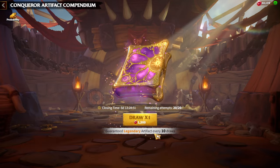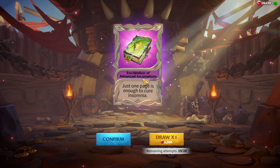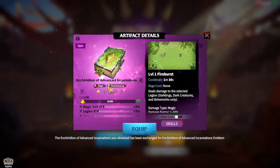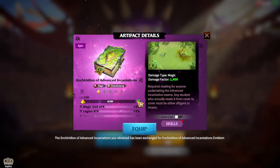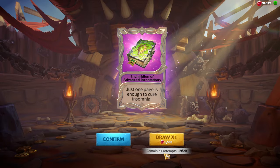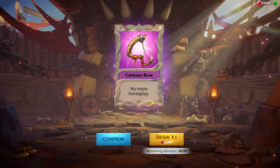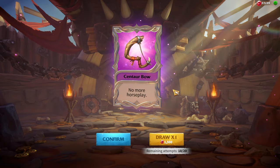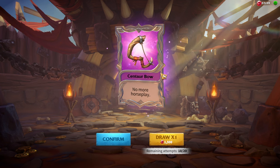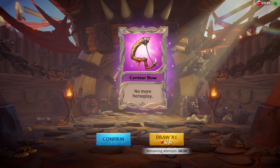First pull is an epic: Advanced Incantations. That's a weird name and it's hard to read, but it's a major epic artifact — not the one we wanted. Second draw is also epic: Centaur's Bow. These epics will be useful though, since I can use them to increase the stars of artifacts I've already obtained.